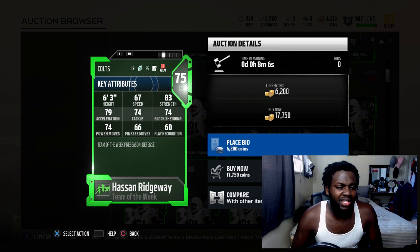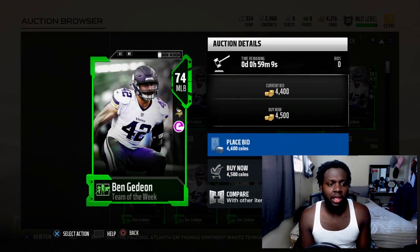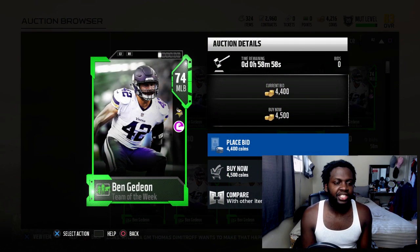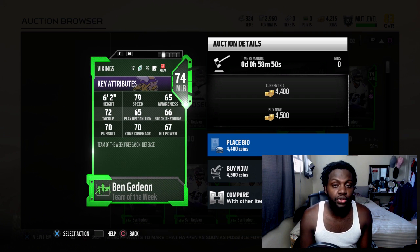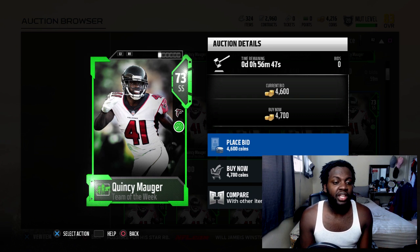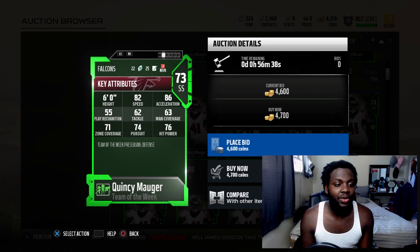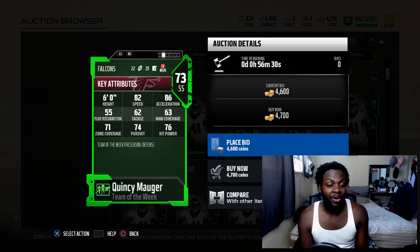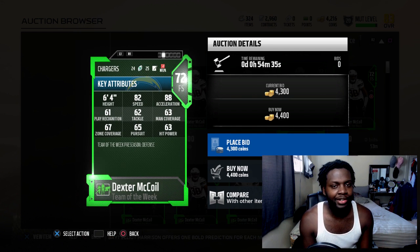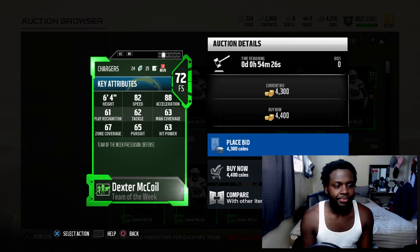We got another middle linebacker - Darius Daniel, or however you say his name - he has 79 speed, 65 awareness, 72 tackle, 65 play recognition, 66 block shed with 70 pursuit. And it's Quincy Maugher, strong safety from the Falcons - he has 82 speed, 86 acceleration, 55 play recognition, 63 man, 71 zone, 74 pursuit, 76 hit power.